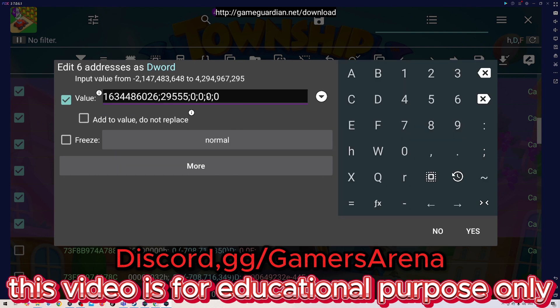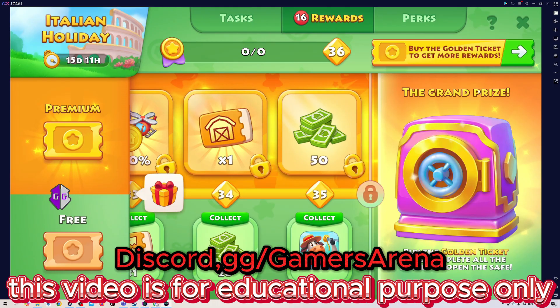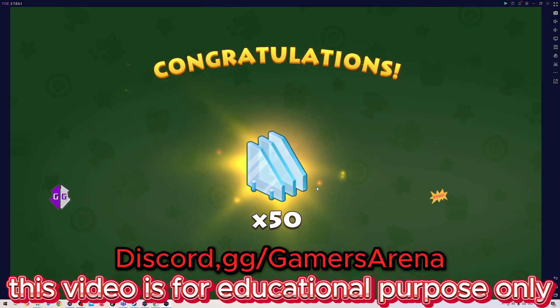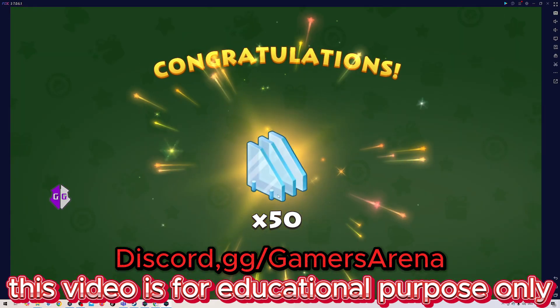For the glass, we're going to replace the six values with this code — you can copy the code, I'll do it slow to give you time. You edit and replace this six value with this code, then click Yes to save. Now close it, go to the avatar, and click on it. This is what we got: 50 pieces of glass. Click again and now we have 100 pieces.